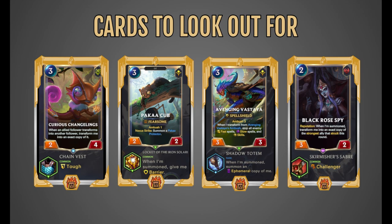Then next up, we have the Avenging Vastaya — the card I wish was in the deck. It has Ambush synergy, but also a great effect: when you transform from the Avenging Vastayan Ambush, stop all enemy fast spells, slow spells, and skills. In Path of Champions it's pretty easy to predict if the enemy will play a spell. There have been many times I'll do an attack with this as a Shadow in the Brush, I know the enemy will probably play a spell, they do, I transform it, stop that spell, and normally end the game. This is a really great card — definitely pick it up if you see it. Then we have the Black Rose Spy — when summoned, transform into an exact copy of the strongest ally that struck this game. It's a pretty cheap card with transform synergy, and any cards that have transform synergy are really great to pick up.